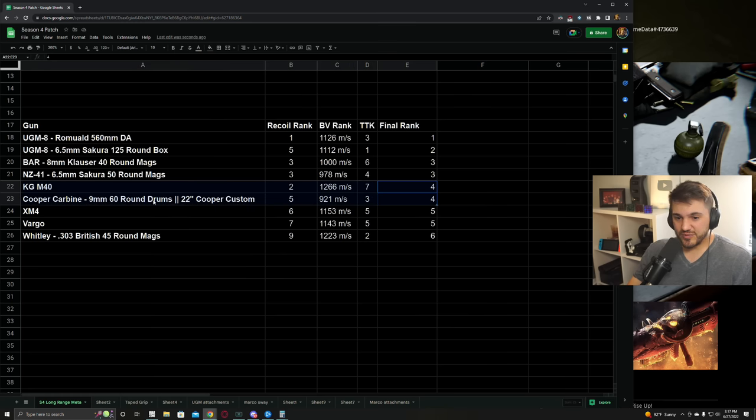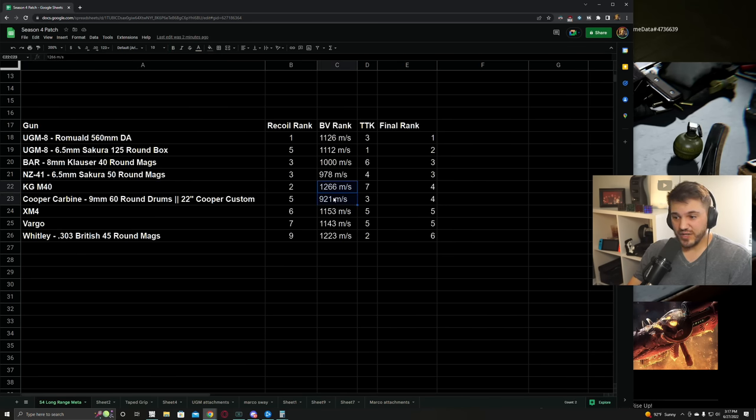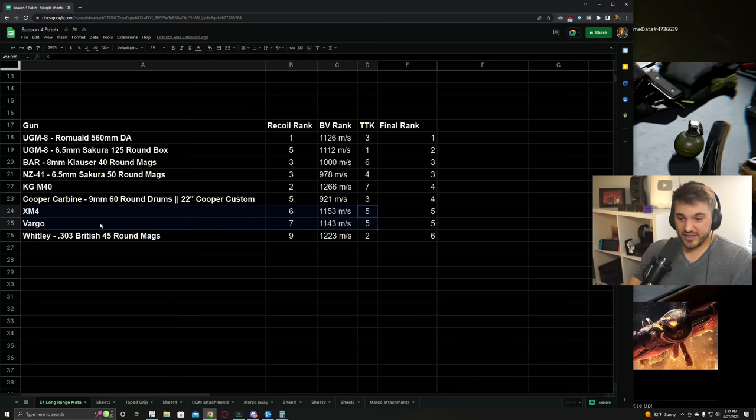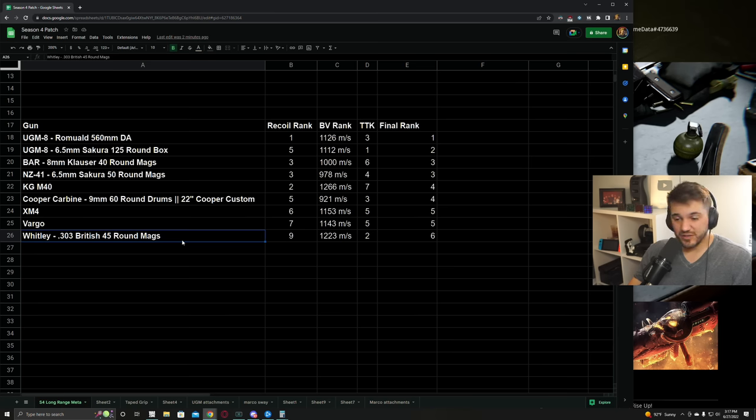In fourth I've got a tie between Cooper Carbine and KGM-40. The KGM-40 obviously has much worse time to kill than the Cooper, but it makes up for that by having much higher bullet velocity and in my opinion also really fantastic recoil, much better recoil even than the Cooper Carbine. That's why I think they're kind of tied - the effective time to kill of both is going to be really similar for me at range. In fifth I have a tie with the XM4 and Vargo - they're basically the same gun, so it's just personal preference. Whitley - the recoil is just too bad to be good on Caldera, even though it has good bullet velocity and phenomenal time to kill, it's going to be last place for me.